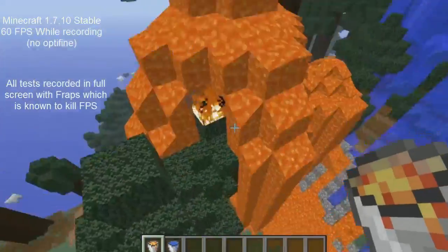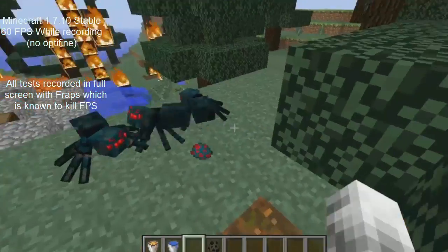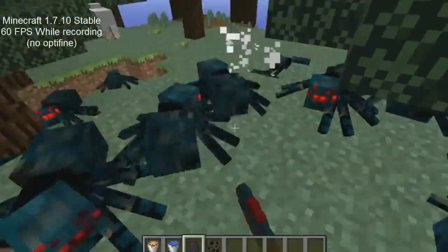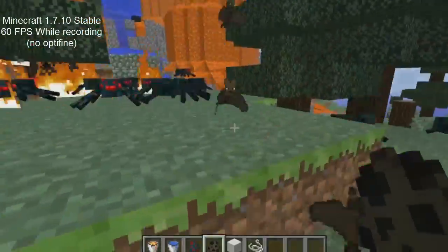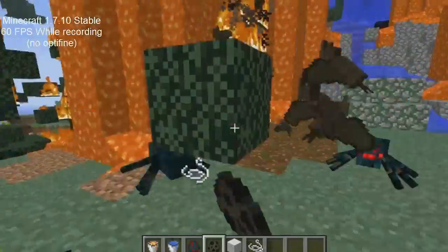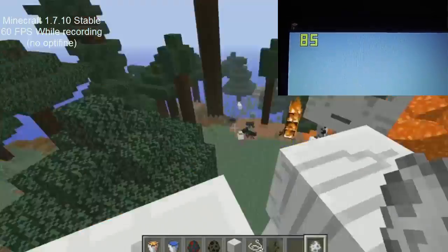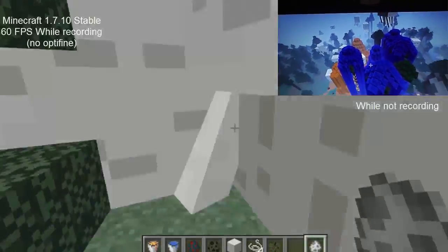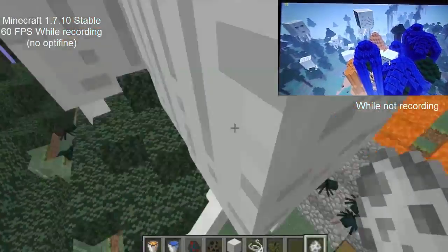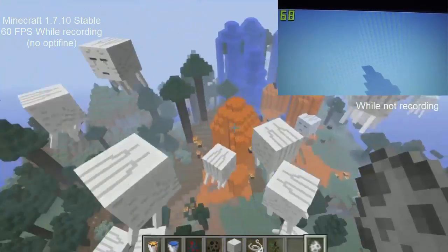I think we should put this thing through its paces a little more. Let's spawn in some entities. Cave spiders are known to create lag in large amounts, yet we still receive a stable 60 frames per second. What about bats? Why not ghasts? While recording, a stable 60 frames per second. While not recording, we get between 70 and 72 frames per second.